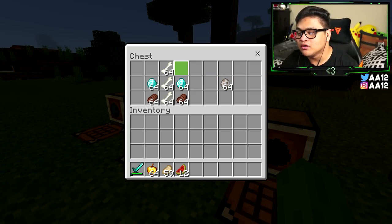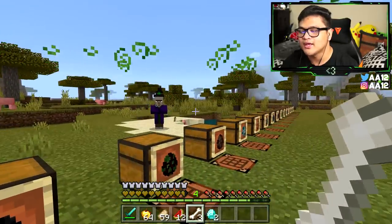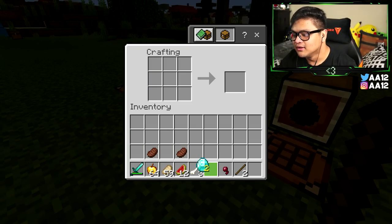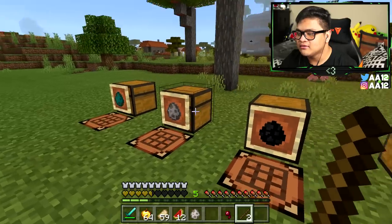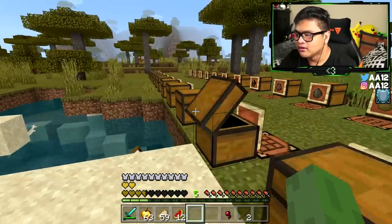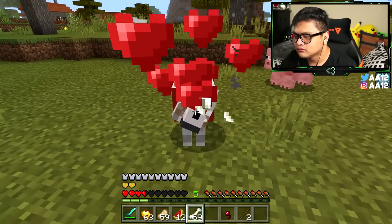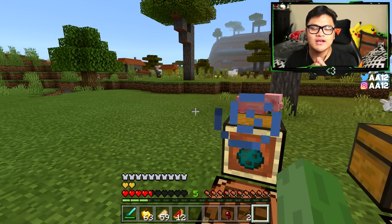For the wolf spawn egg, you need three bones, two diamonds, and two pieces of cooked beef. Put the bones in the middle layer, diamonds on the left and right side of the middle layer, and cooked beef on the left and right bottom layer. There's the wolf — let's tame it. I know I have bones somewhere. This will be the final spawn egg I'll show you how to craft today.